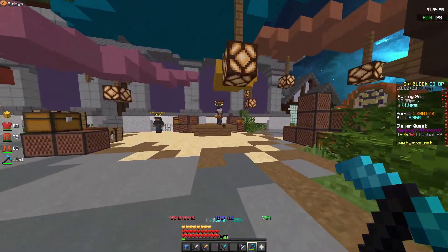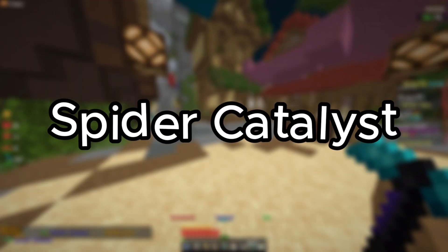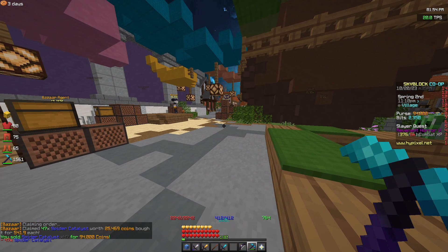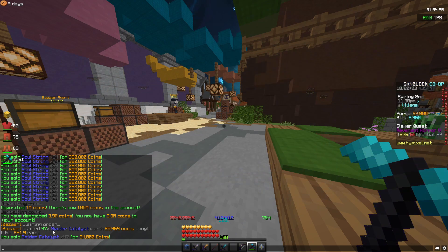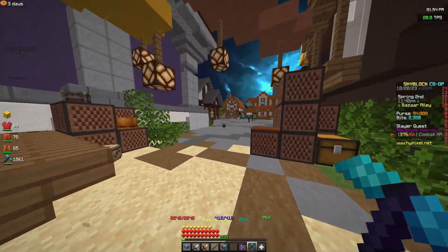For this next one it's spider catalyst — it's not fully filled. We spent 25k and we're going to be getting back 94k, which is an amazing return. It didn't fully fill so I can't give it the full points, but based on how much money you can make if you get it filled, I'm going to say 3.5 out of 5. If you times that by ten you're going to be making about 600–700k, so it's an amazing flip.